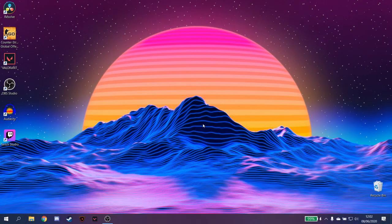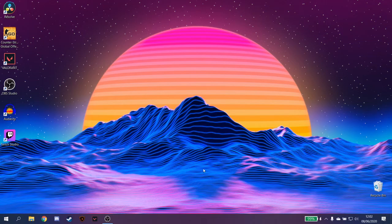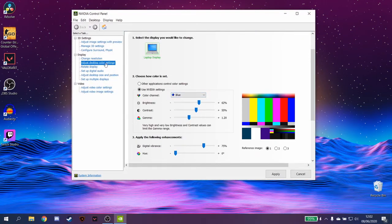Come to your desktop, right click, and go to Nvidia Control Panel. Go to Adjust Display Color Settings and look for Vibrance. Turn it up to 100 if you want the maximum, but if you're like me just put it on 75%, click Apply, and you're done.